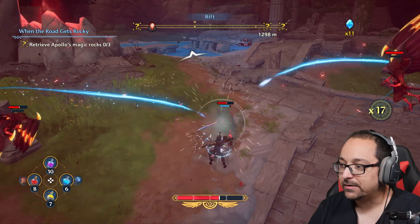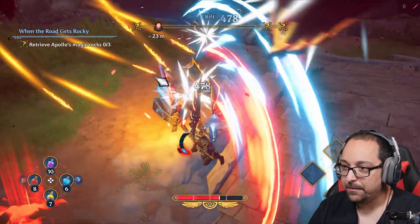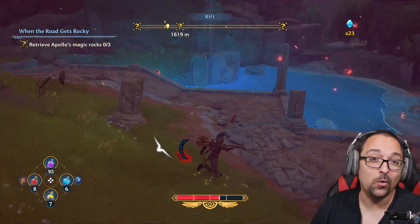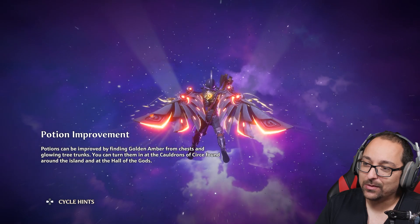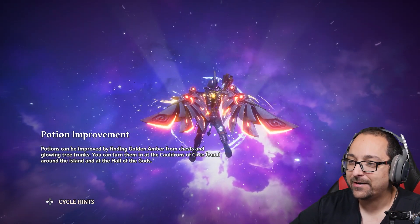And then you have awesome abilities that you can do too. Like this one — Hammer Down. Hammer destroys like everything, it's so strong. Can I go inside here? Let's just drop down and I'll show you the fun times that are vaults in Immortals Fenyx Rising.